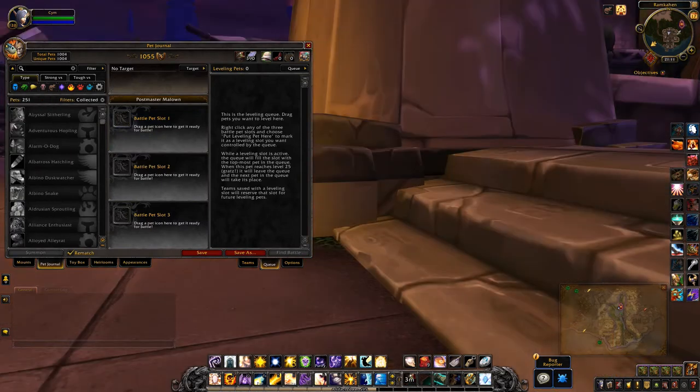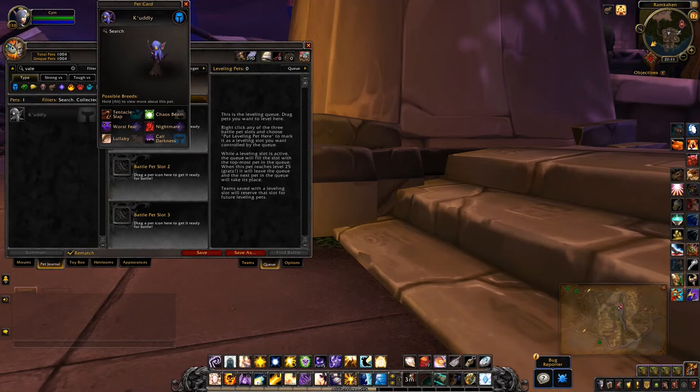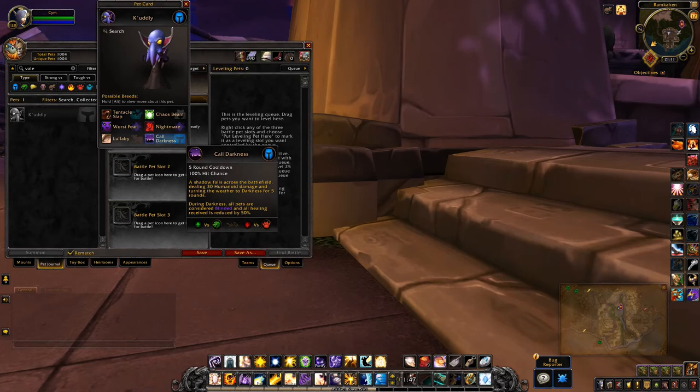I just realized I missed one really important addition — it's one of the coolest from this set of pets. There we go — Cuddly! Look at that, that's hilarious. Abilities: typical slap, worst fear, lullaby, chaos beam, nightmare, and cold darkness.